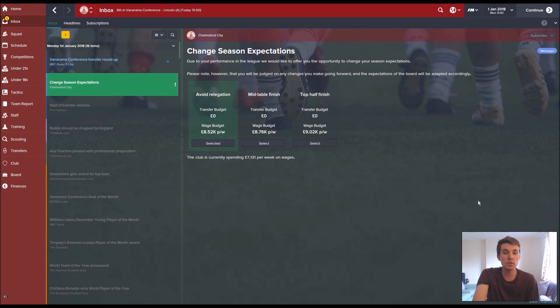I've got the option of changing my season expectations now. My original expectations were to avoid relegation for an extra 500 pounds a week on wages. I could choose top half finish but I don't want to over-promise and then fail. I'm going to go for a mid-table finish — just a little bit of extra money and to give them a bit more confidence that I'm doing a better job.